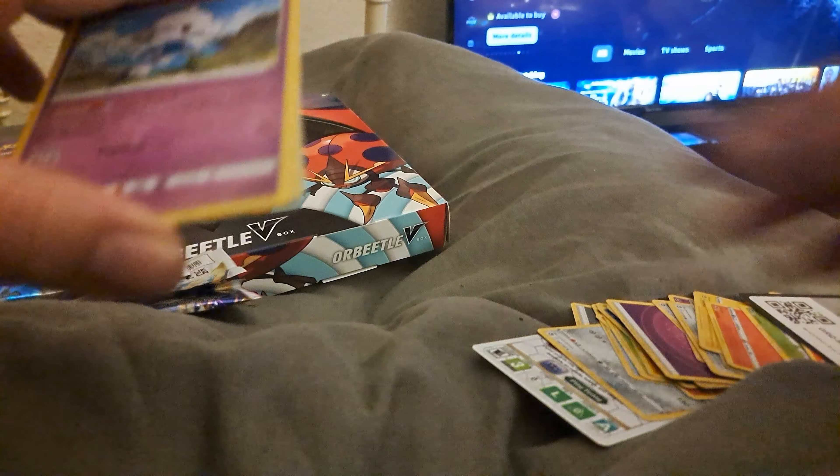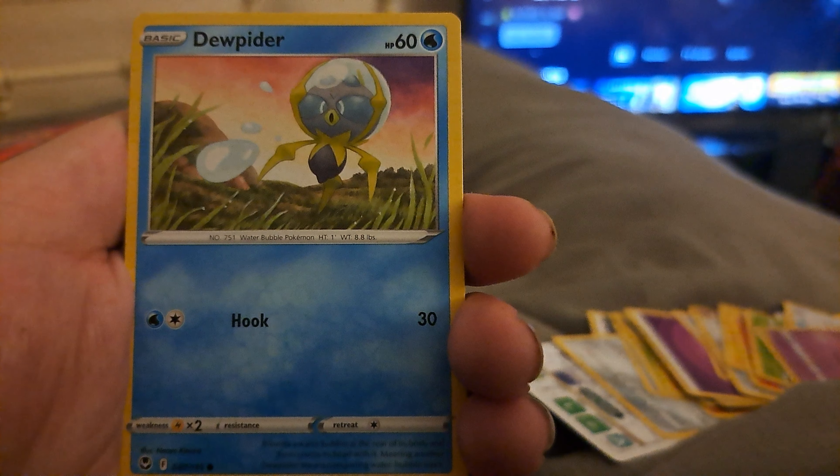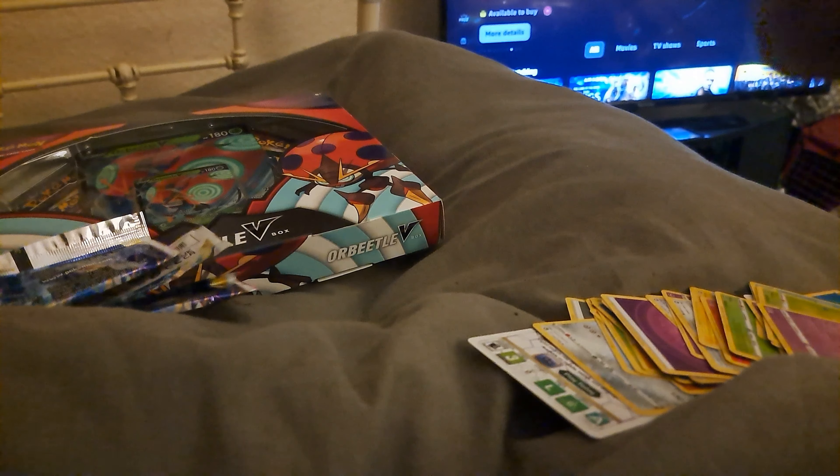Straight to the next one. It's an absolutely miserable day here today in the UK — it's been nothing but raining. Fighting energy, Sunflora, Primordial Altar, Camerupt, Meditite, Dunsparce, Ponyta, Venonat, Ralts. Smeargle holo, and that is Metagross holo — not bad, not bad at all! So two okay hits with the triple packs. Let's get straight on to the Orbital V-Boxes and let's see what we get.